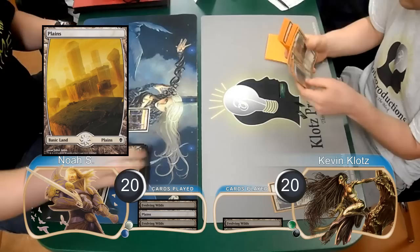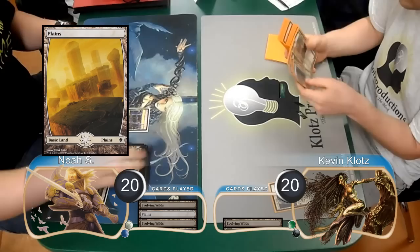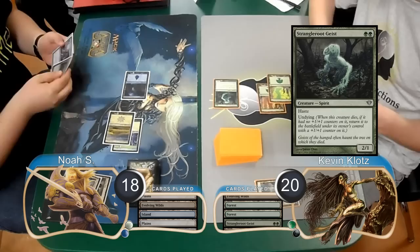At the end of my turn he sacrificed his Evolving Wilds to find a Plains. He then played a second one, so I searched for a Forest and he found an Island. I then played a Strangle Root Geist and attacked for two, dropping Noah to 18. Noah then played a Pristine Talisman and I attacked again, so he gained one and lost two, going to 17.